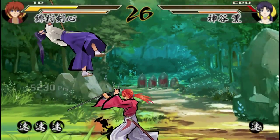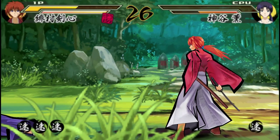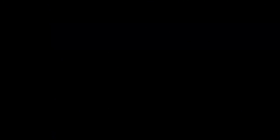You saw Kaoru losing her weapon — she picked it up, that was a nice finisher though. You can disarm your opponent, then they'll just have to fight hand to hand. It's kind of similar system to Samurai Shodown — it's interesting.